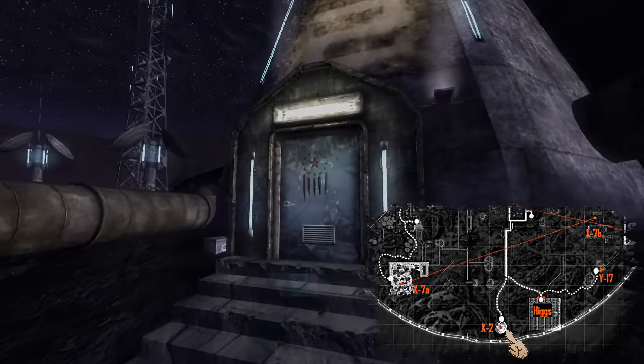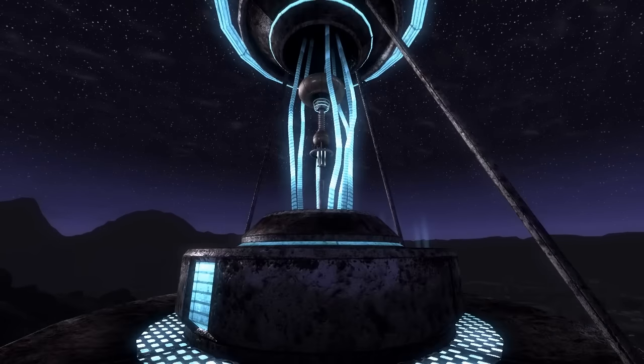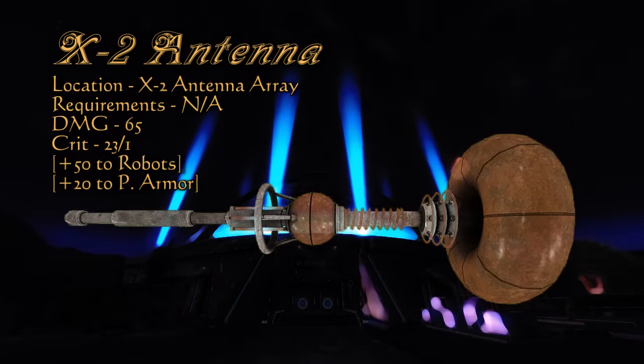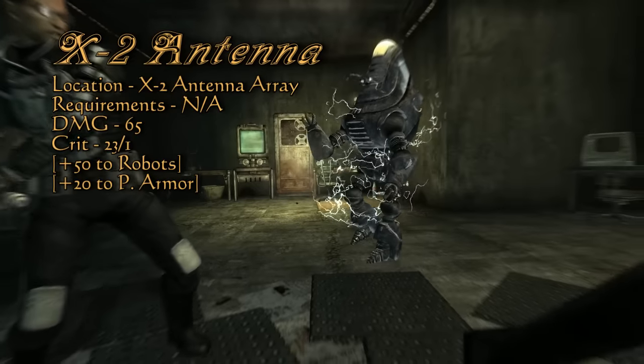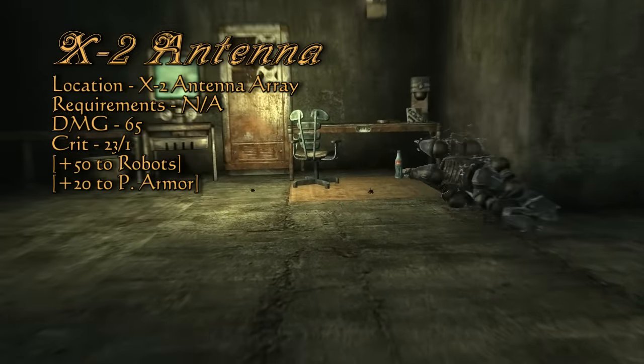At the very top of this array you will locate the X2 Antenna. What better use for a bulky antenna than to beat things with it? The X2 antenna has a base damage of 65, a lovely natural shock damage bonus, a critical damage of 23, and a standard critical percentage of 1. I don't think any opponent would want to be on the business end of this antenna.